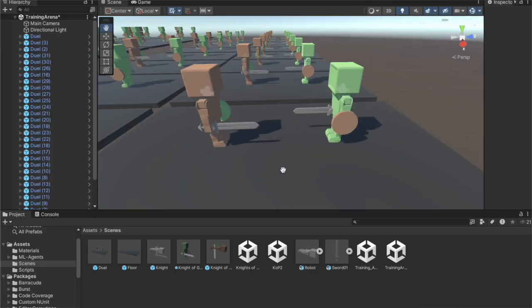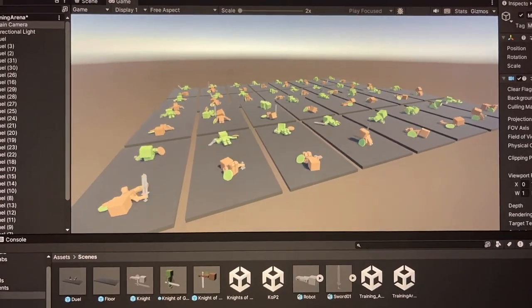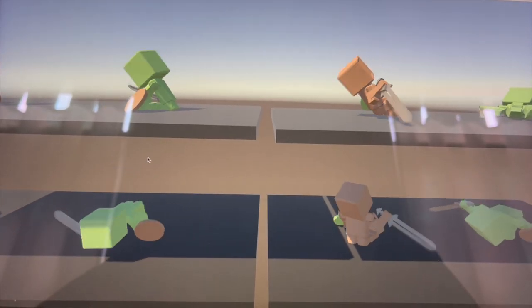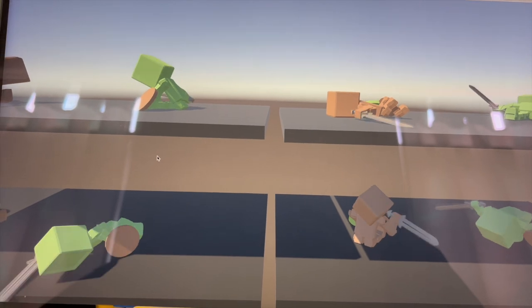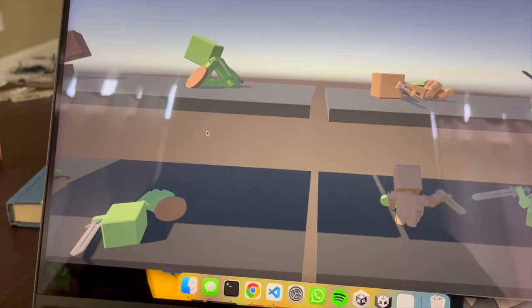Now we can start training. I parallelized the environment massively so there's a ton of training going on at once, then trained for 3,000 episodes of 1,000 timesteps each. Here is the loss curve, and here are the results. You can see some of them learn to crawl, and they learn to at least keep their heads above their bodies, but we still have a long way to go until they can actually fight each other. So let's try to do better.